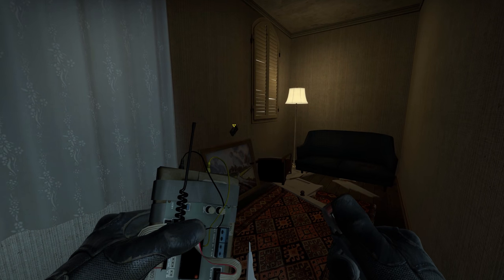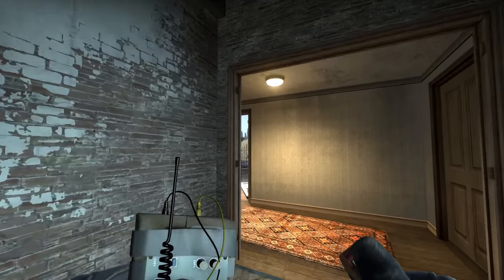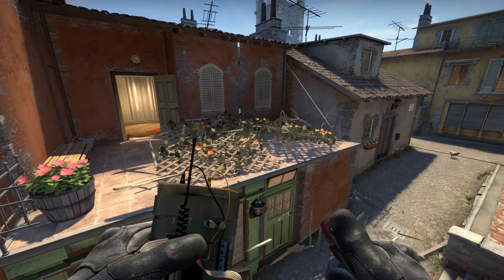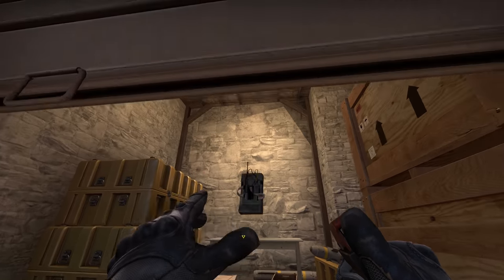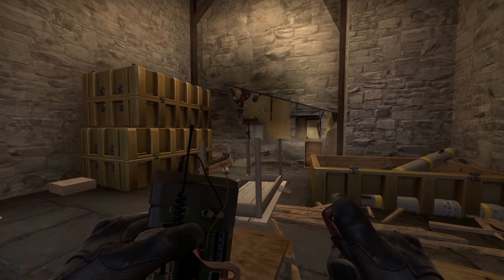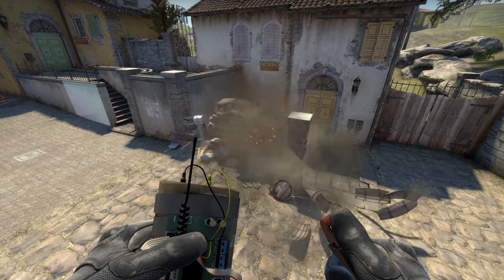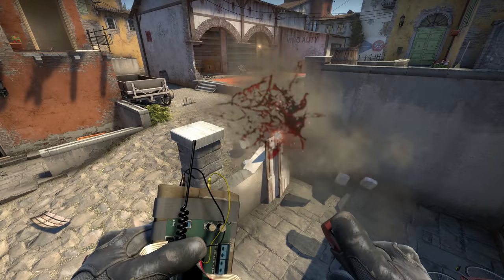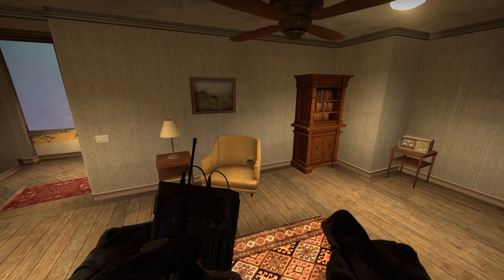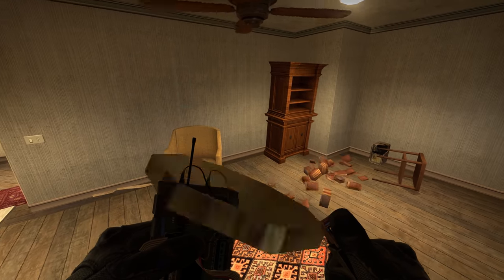Hopefully one day the technology will be there to deal this level of destruction to every surface of the map. I really like that Lion Doge has gone to the effort of doing stuff like this. In my opinion, bombsite A is the best example of these new destructible assets — it will really shake up the gameplay in this region, giving players another reason to load up this map besides the spectacle of debris flying everywhere. The most impressive addition to this map, in my opinion, is the addition of pre-simulated destruction.